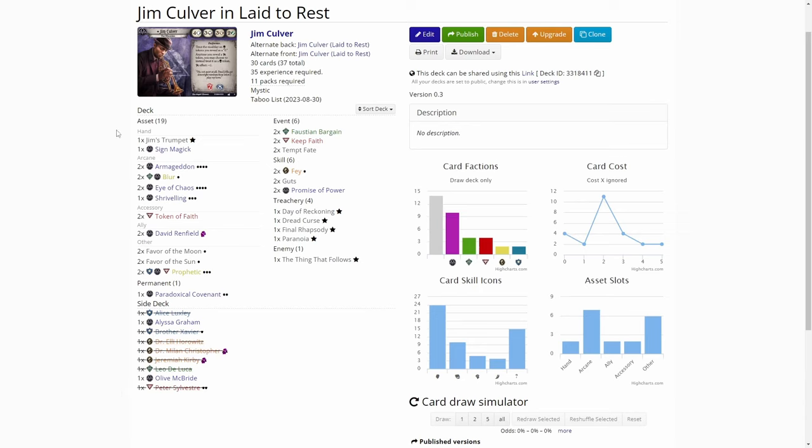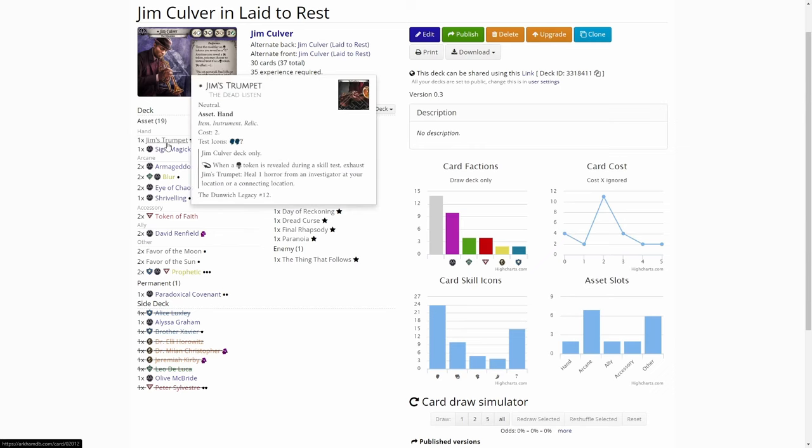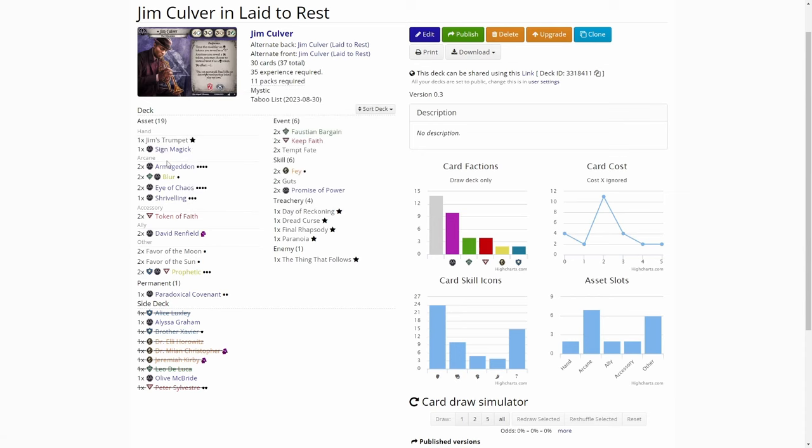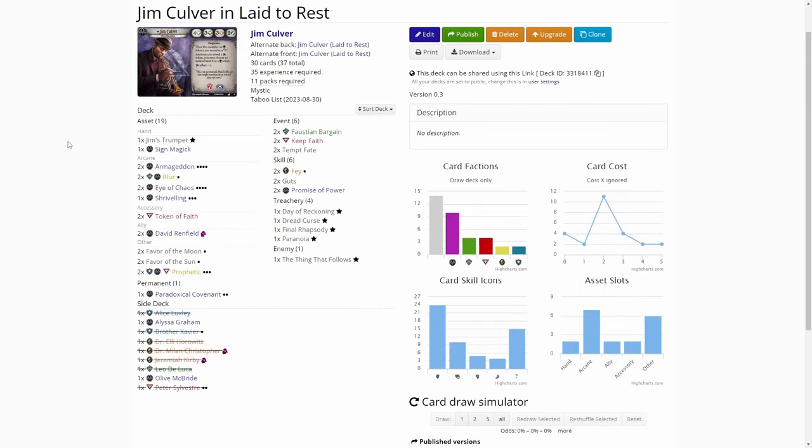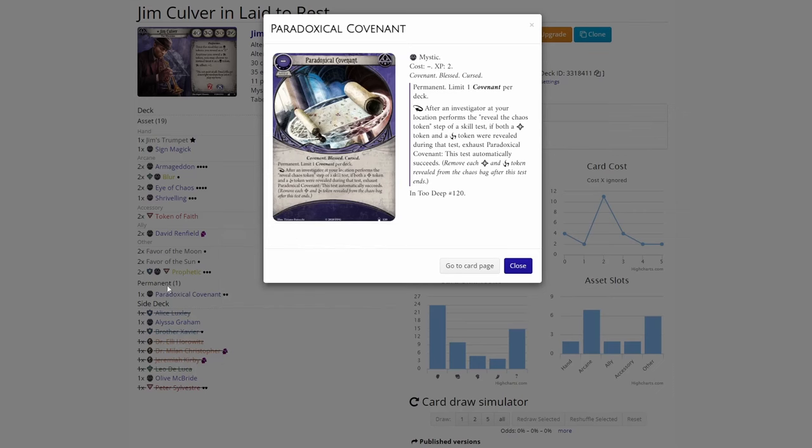Looking at the assets: for hand assets we have Jim's Trumpet, the upgraded version. Then we have one Sign Magic, because I have really many spells. Jim's ability lets us put charges on our assets when we draw a Curse token or a Skull token, so I'm trying to utilize that. Because we have a Curse and Bless deck, I am running the Paradoxical Covenant — so if we draw a Bless and a Curse token, that is an automatic success for the test.